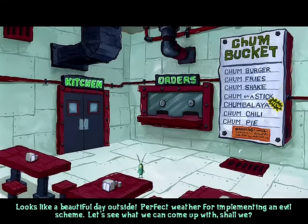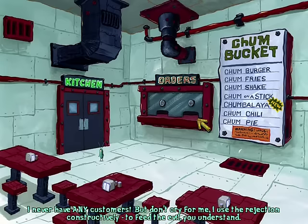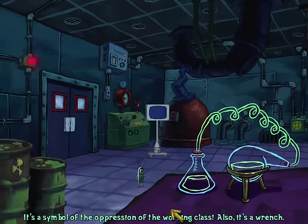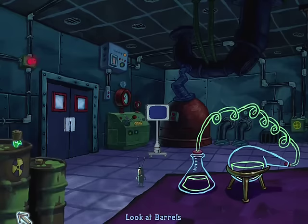Next level, you play as Plankton. That's right, you play as Plankton in this game. This was long before Creature from the Krusty Krab, so this was pretty shocking. Kinda funny how you spend a level doing something you later try to stop as another character — it's a symbol of the oppression of the working class. Also, it's a wrench. I love AWE and their political jokes that absolutely no child will ever get.